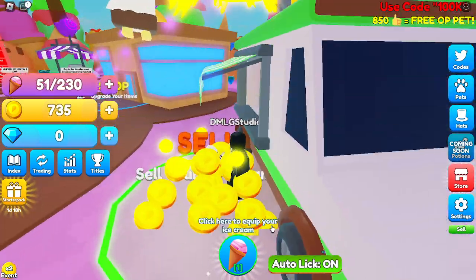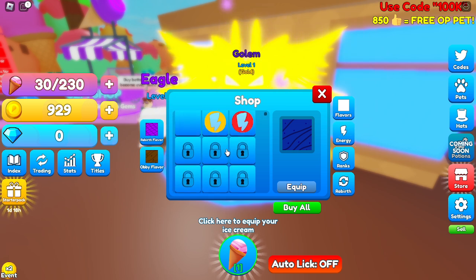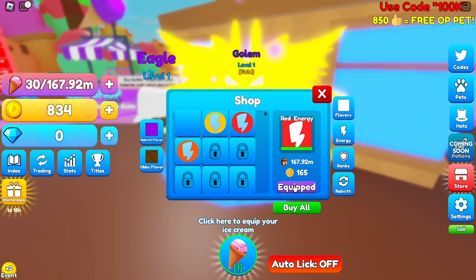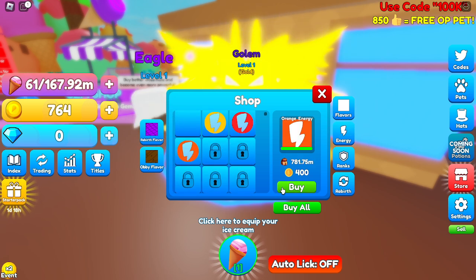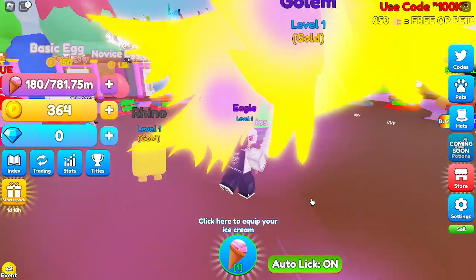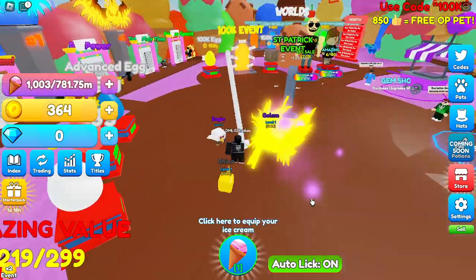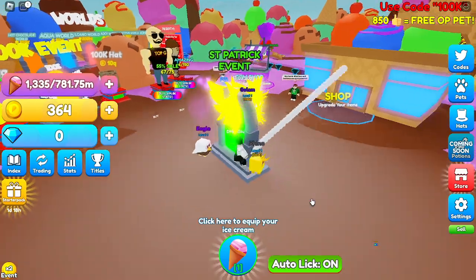I need to go back to doing this again. Let's turn off auto so that way I can upgrade my energy. Now I can hold a lot again. Let's turn back on auto lick. Here are my pets — they're pretty good. There are no really other eggs that we can hatch, though.